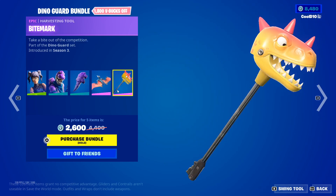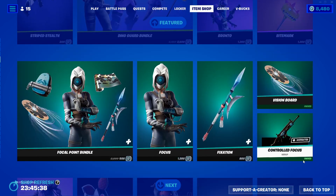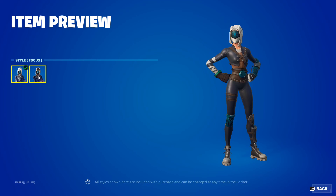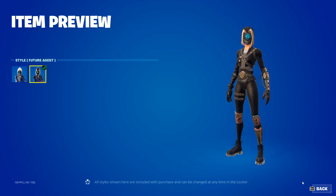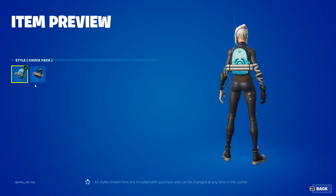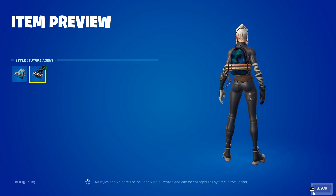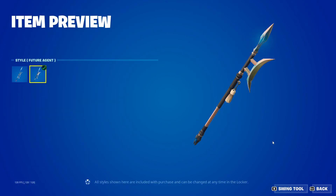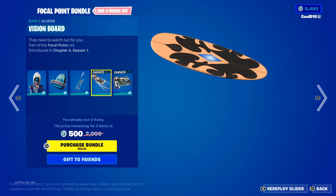Then next up we got the Focal Point bundle. We got Focus default, Future Agent, and then next up we got Fixation Future Agent.